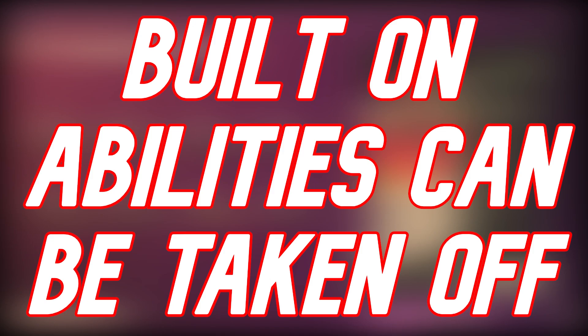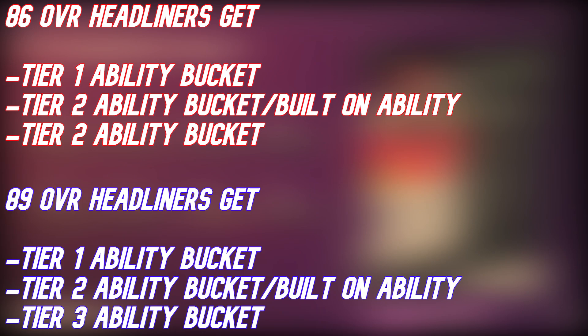Some extra information from the stream: built-on abilities can be taken off cards, and chemistries can be changed without a power-up this year. For special ability buckets on headliner cards — replacing superstars — an 86 overall headliner will have a tier one bucket, a tier two bucket that is the built-on ability you can remove, and a third double tier two bucket. For 89 overalls, they'll have a tier one, tier two built-on, and a tier three ability bucket — something normally reserved for 90 overall cards. I'm not 100% sure which bucket Pick Artist falls into for Sneed, but extra ability buckets are confirmed for headliners.